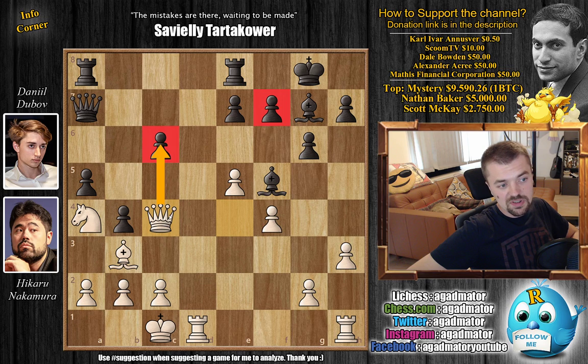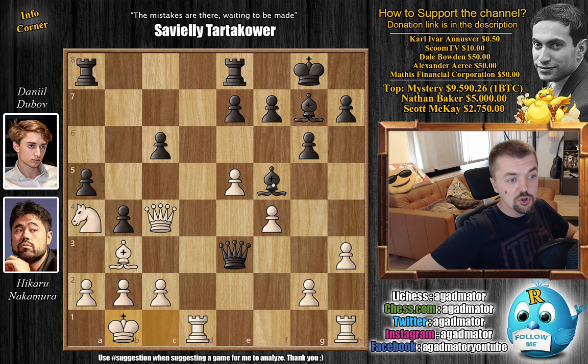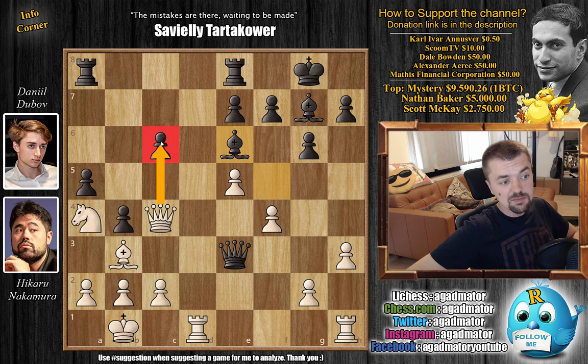Queen to c4, putting pressure on the f7 pawn as well as the c6 pawn, though it's very unlikely you're interested in capturing to open up the c-file for the rooks. Now Dubov gets Queen to e3 check, King to b1, and now Bishop back to e6, again putting pressure on the queen and offering the c6 pawn. But of course you just get Bishop-captures there, opening up the c-file for black's rooks — not something you want to do. So Queen to d4 — only now does Nakamura offer a queen trade — and Dubov accepts.